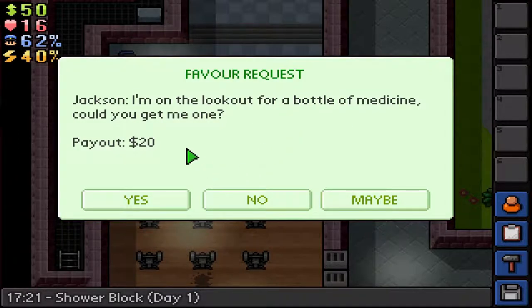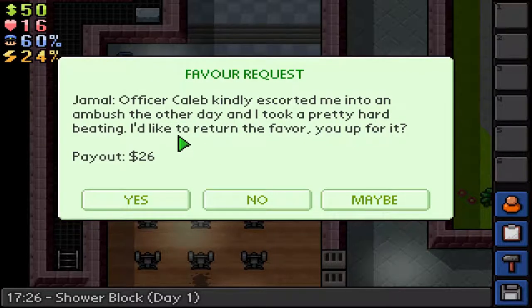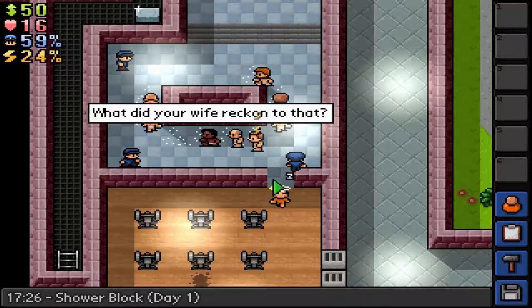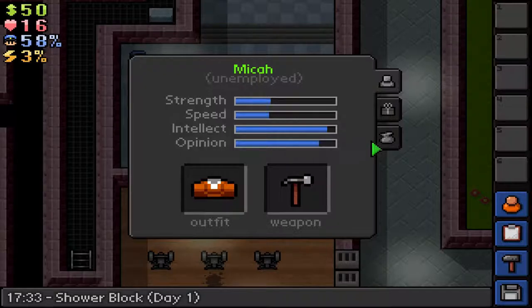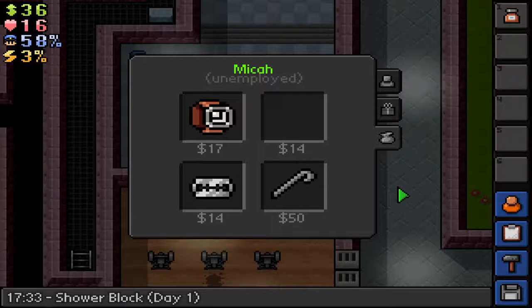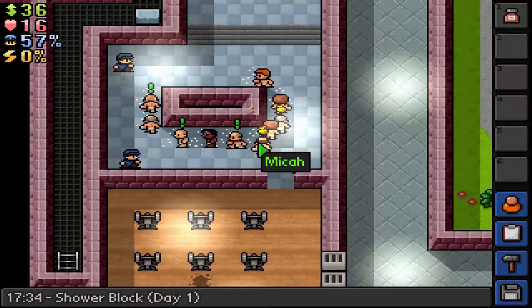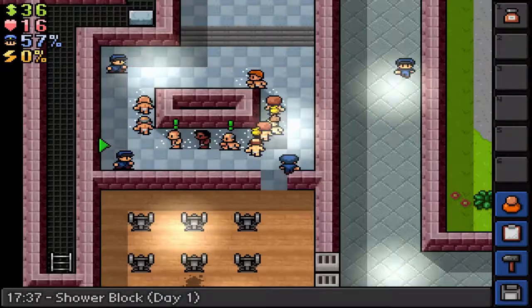Any more quests? Someone else is on the lookout for a bottle of medicine — I'm already looking for that. Jamal wants us to deal with Officer Caleb — maybe, no thank you. Let's see what people are selling. Micah has a bottle of medicine — if we get $20 we can buy it and earn $6 profit delivering it. Jackson is selling something but I'm not going to buy that. Someone needs a pack of playing cards — yes, I can because I actually saw one.